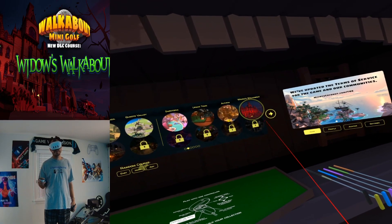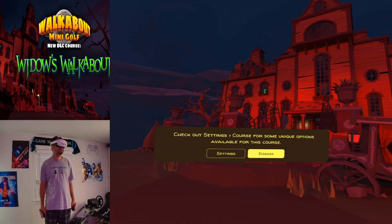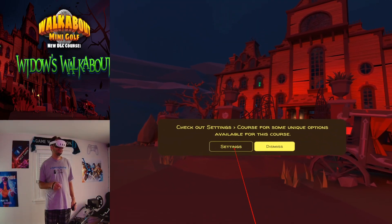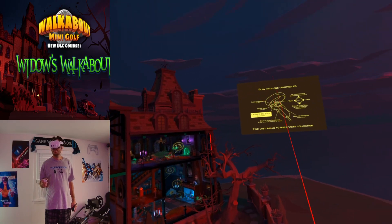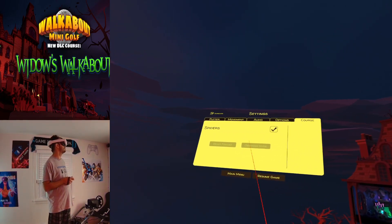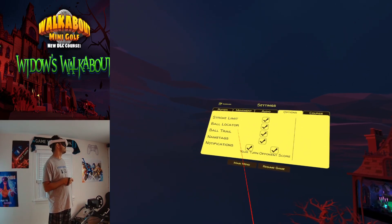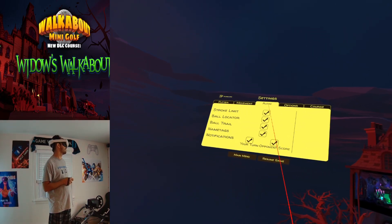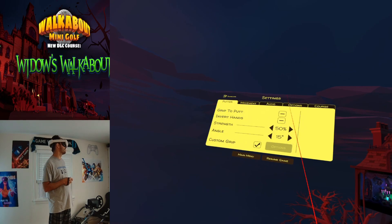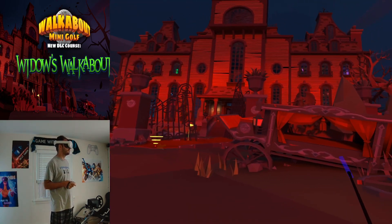I'm not going to show you the whole entire course so I don't spoil every single thing — I'm going to show you the first 9 holes. And here we go. Oh, it tells you to check out the settings for some unique options. It looks like we got some spiders; we can leave them on. Stroke limit, ball locator, notifications, audio — everything else is probably the same. It's probably just spiders in case people are not a fan of it.